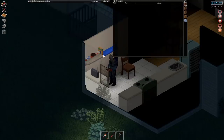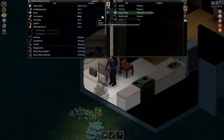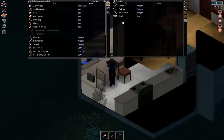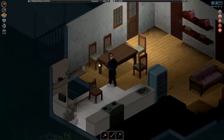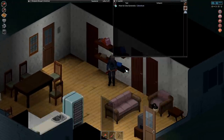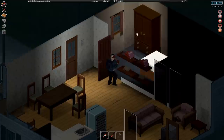Extra water bottles are always good — they're really good for strength and fitness training because you need to keep a lot of water on you if you're a high thirst character. The empty mug is good too — if we find coffee, we can start making cups of coffee. Another bowl is good — I can have a whole plethora of salads ready to go in my fridge.